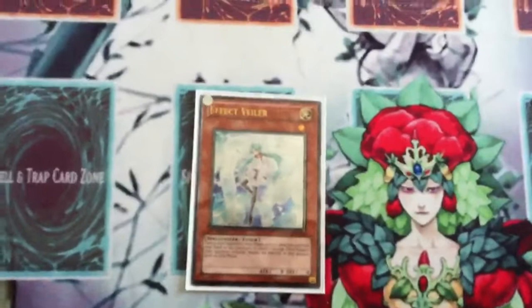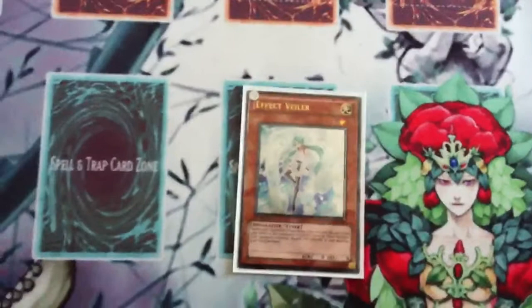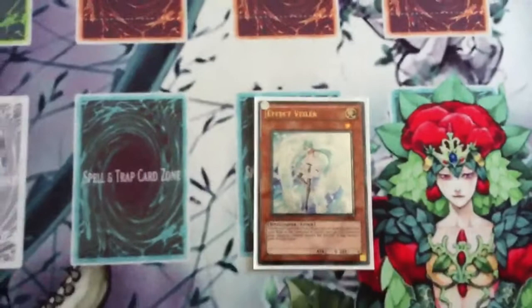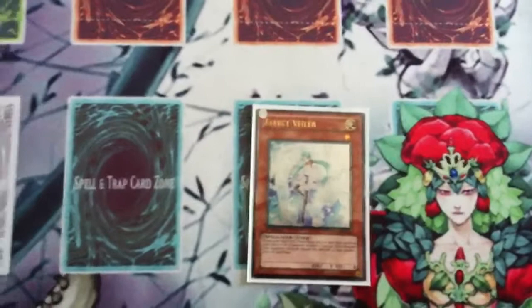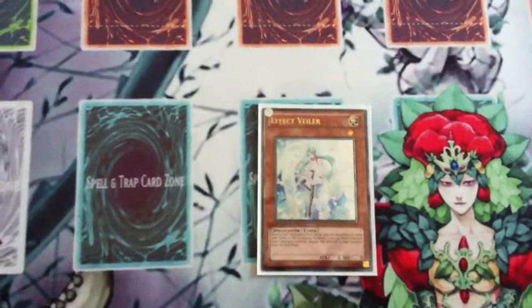Here's the best part about this card — whether you know it or not, it's a tuner. That right there says a lot. A level one spellcaster tuner — this guy can make stuff. He has an amazing effect and he can synchro. If you have no other choice, synchro with this guy. Make Stardust, make Arcanite Magician, make something. If you can't do anything, just synchro — you'll win the game.